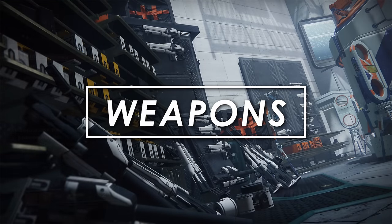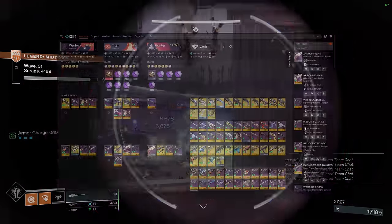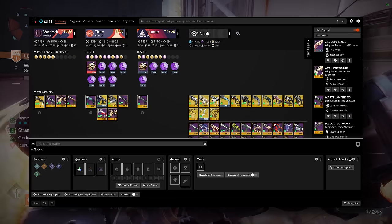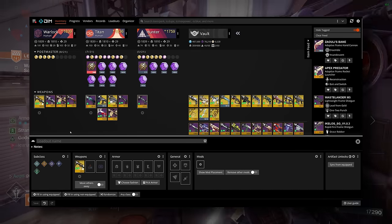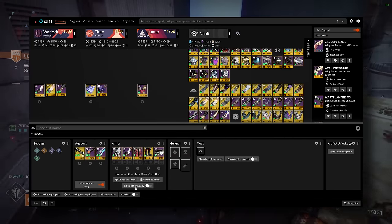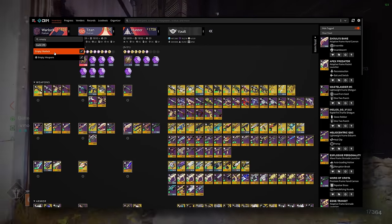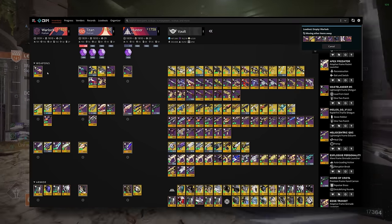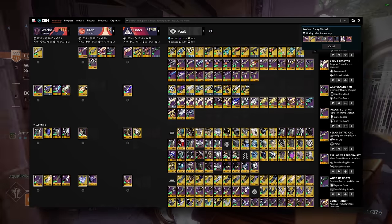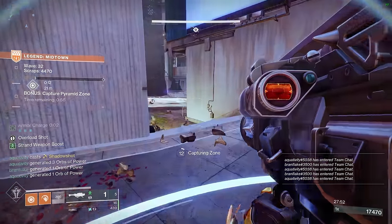Let's get started with weapons. Right off the bat, we should make sure no stone goes unturned, so we'll start by emptying our characters and postmaster. Create a new loadout with one weapon and one armor piece in each slot that you won't dismantle under any circumstance, then turn on 'move other items away' for both. Make one of these for all three characters, then apply all of them. If your vault is full and DIM is unable to fully empty all of your characters, that's fine — you can either move additional weapons into your keep loadout, or deal with the excess weapons later.